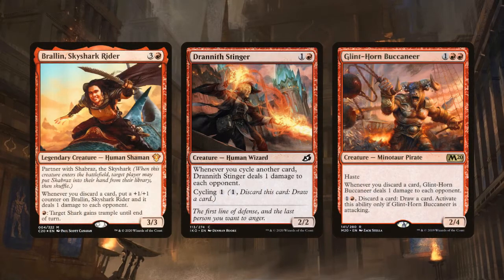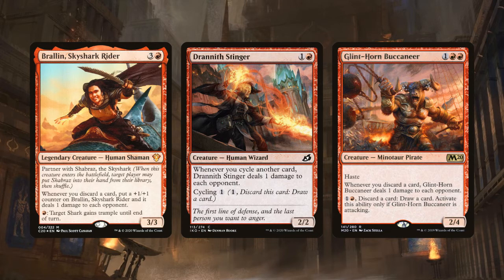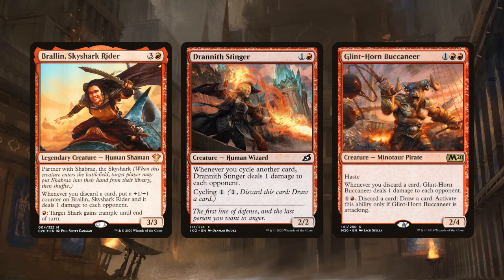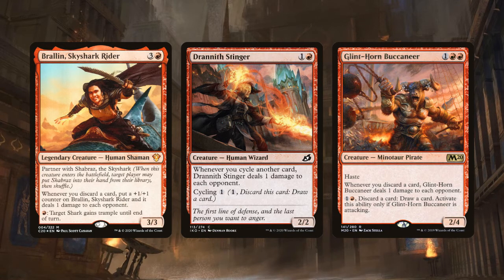Brallin, Skyshark Rider, Drannith Stinger, and Glinthorn Buccaneer all drain the table and over time can do a lot of damage. Brallin and Glinthorn Buccaneer deal 1 damage to each opponent when you discard a card, i.e., when you cycle. Drannith Stinger also deals 1 damage to each opponent when you cycle a card. In a cycling deck these pretty much all do the same thing — they add 1 damage to each opponent whenever you cycle something. If your deck gets going and you cycle a couple cards or more each round, this damage will add up. If we play Ramirez and Ravos, we won't be able to use any of these cards.